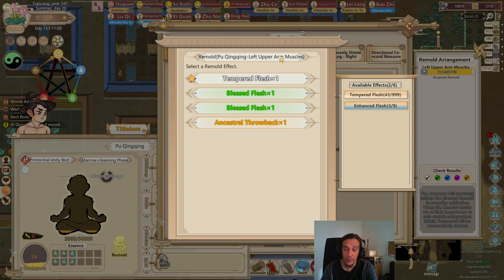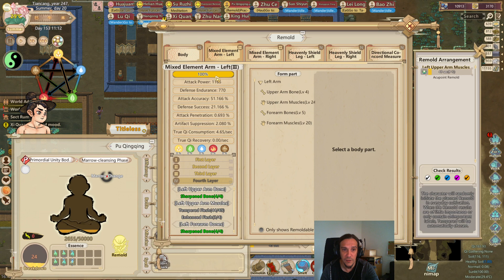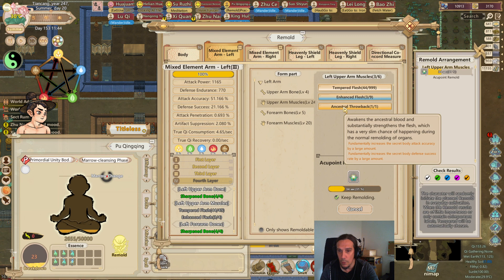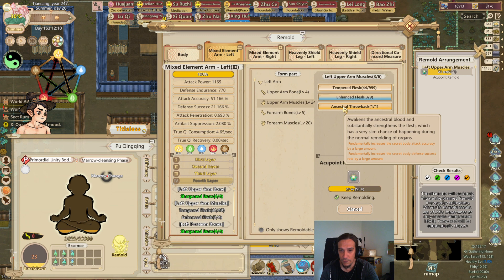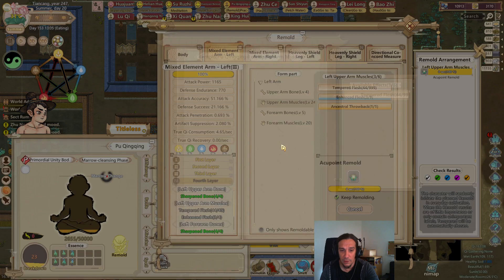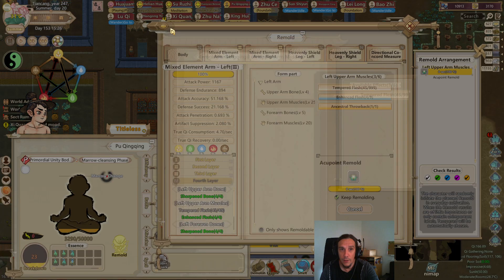You guys were recommending the Ancestral Broback skill quite a lot, so there I am, taking that Ancestral Broback skill. It increases the attack, accuracy, and defense success. I do trust the opinion of the comment section, but I'd really like some explanation of why you think this skill is so good because I personally don't see why. Please help me - me dumb.